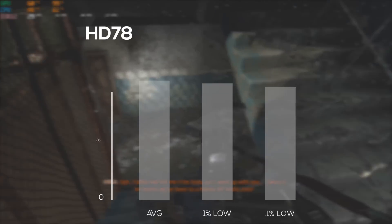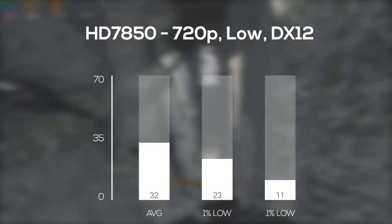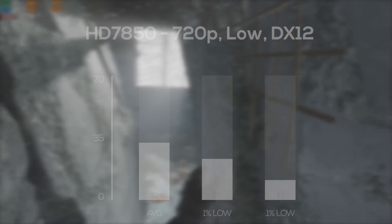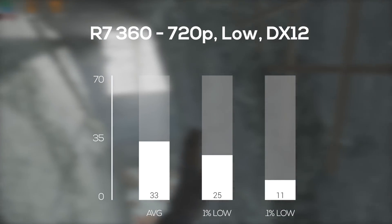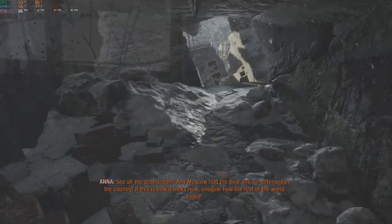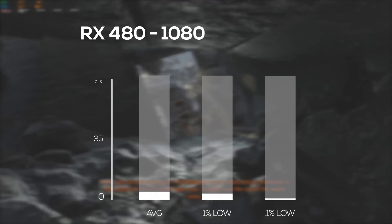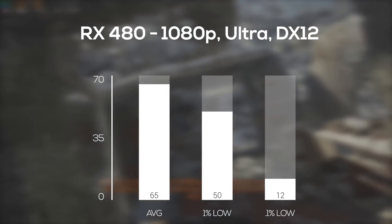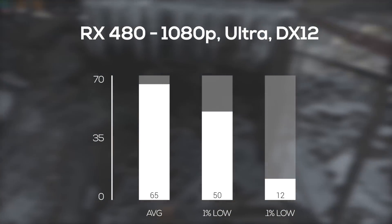Getting into our AMD cards, the HD 7850 was up next — back to 720p and low settings — and with this I averaged 32 FPS. Next up was the R7 360, also in 720p and low, and I averaged 1 FPS higher at 33. Following that was the RX 460, and in 1080p at low settings I got a solid average of 58. And finally, our 'budget' RX 480: in 1080p I could actually crank the settings up to ultra and still got an FPS average of 65.